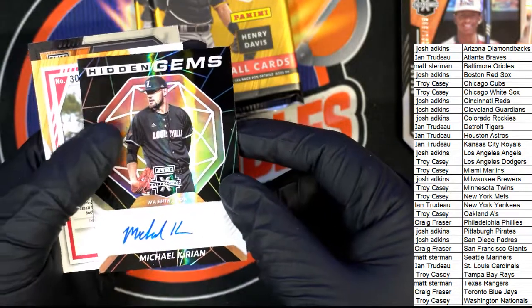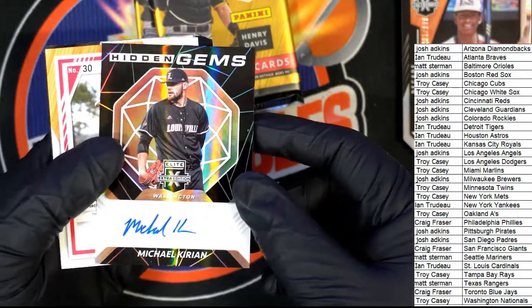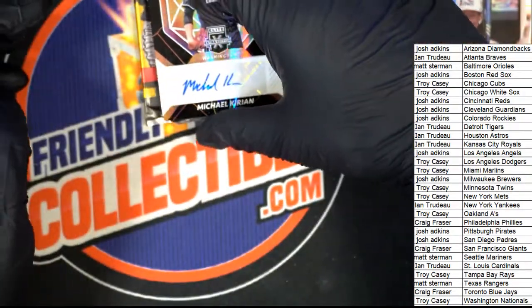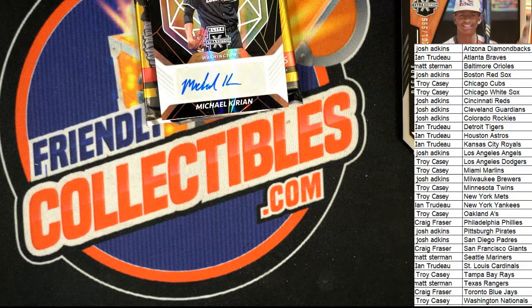Rockies Dominican prospect — Fernando Paguero, die cut. Oh, hidden gems — very nice! Let's see who this goes to. Nationals. Nationals, okay — I'll confirm that. That is the Nationals owner Troy C with this hidden gems — nice one, Troy.